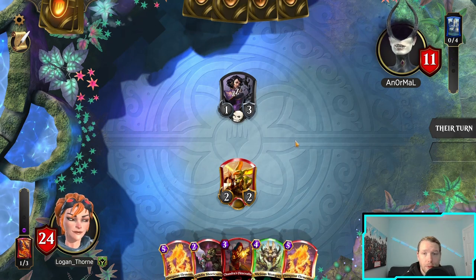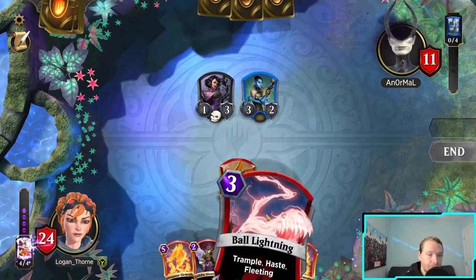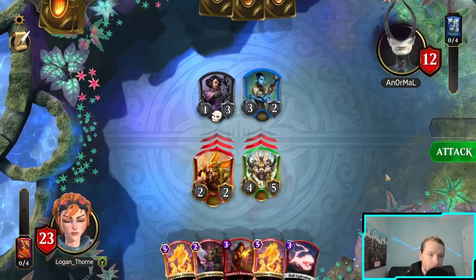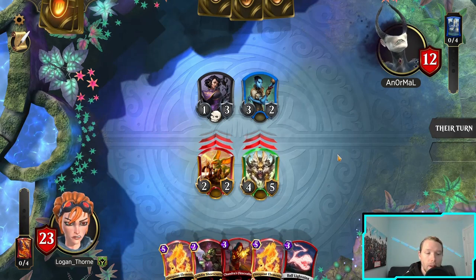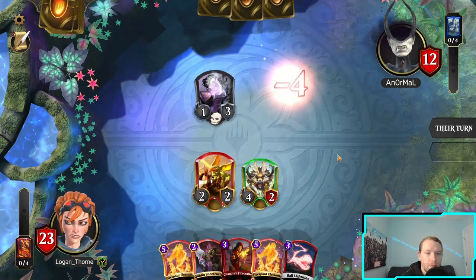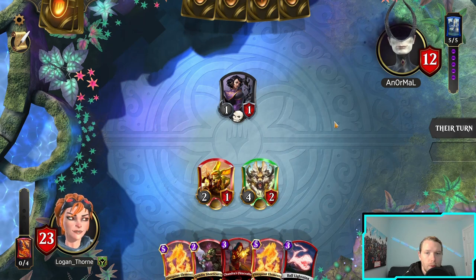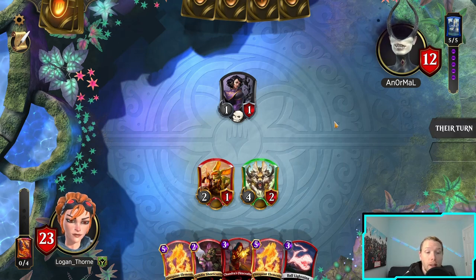If you pass after this, you're in trouble. Okay, I can still just swing out. Ooh, Ball Lightning — fantastic top deck! I want to get the one-three down to one health again to be susceptible to Flame Shot and my land.